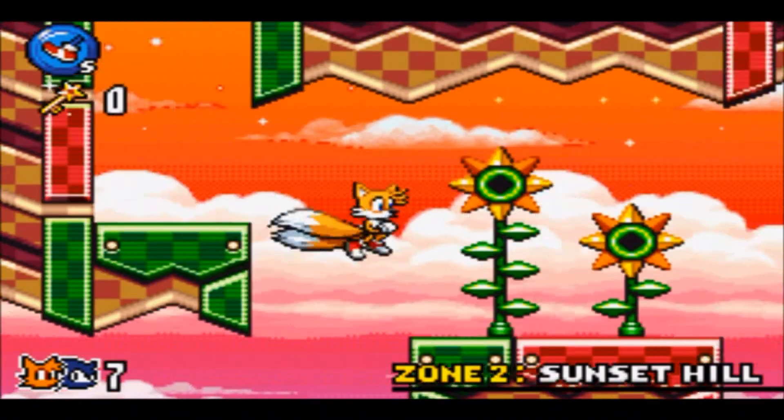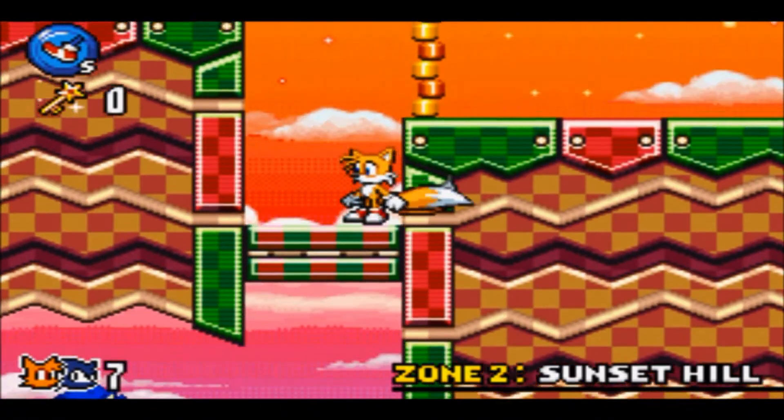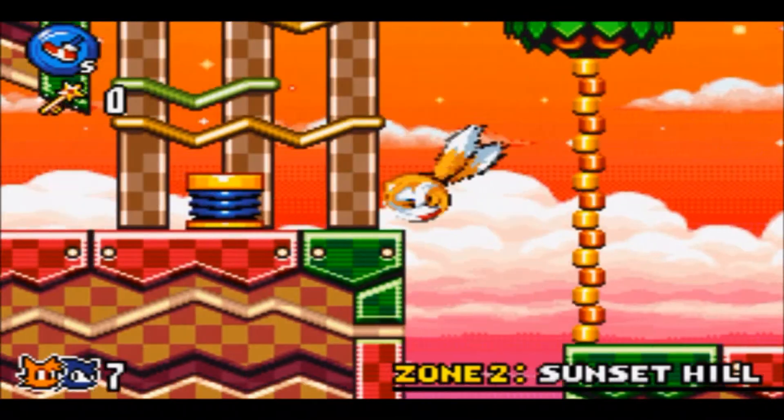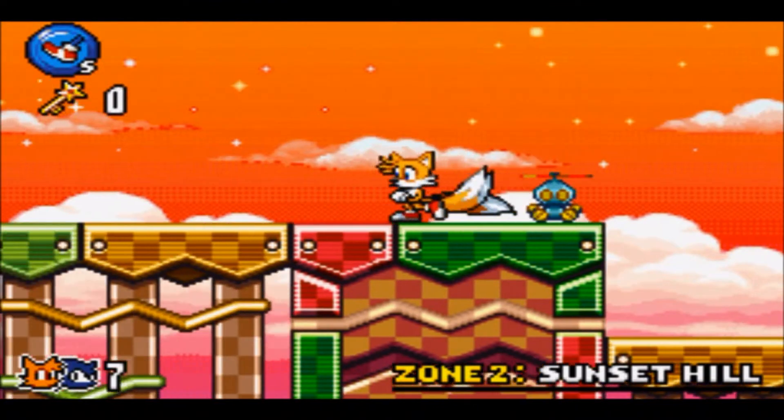Speaking of finding Chao, in some hub worlds they do contain one Chao to find. Something worth noting.